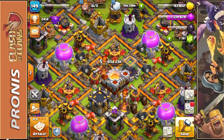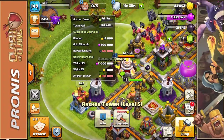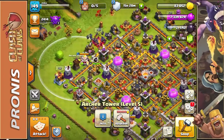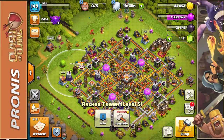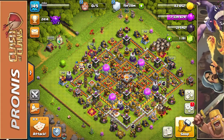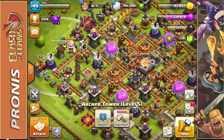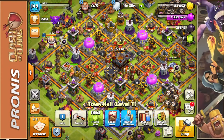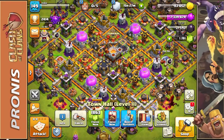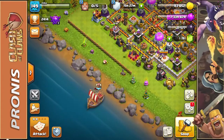We need to finish the cannon in the corner — it's only level three — and also work on our level five Archer Tower on the outside. I'm really hoping to change the entire direction of my base very soon with a completely new defensive setup. Once I'm at Town Hall 12 I'll also be getting a few new things: a new hidden Tesla and another Inferno Tower.